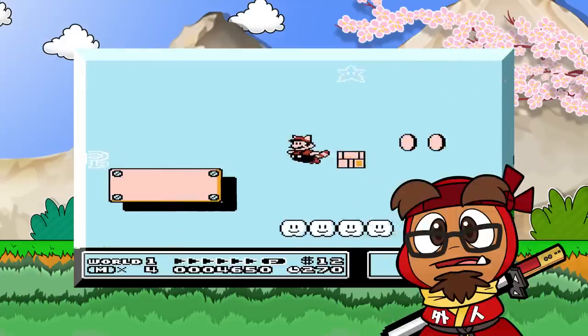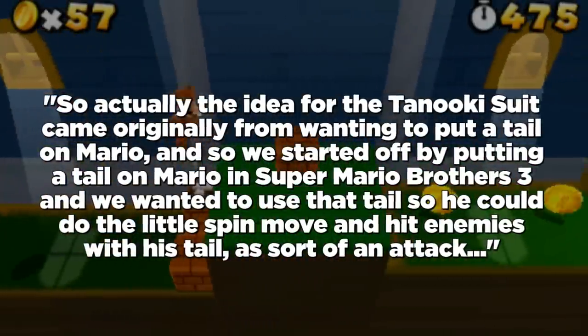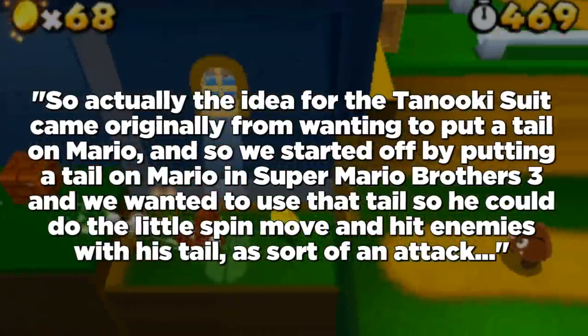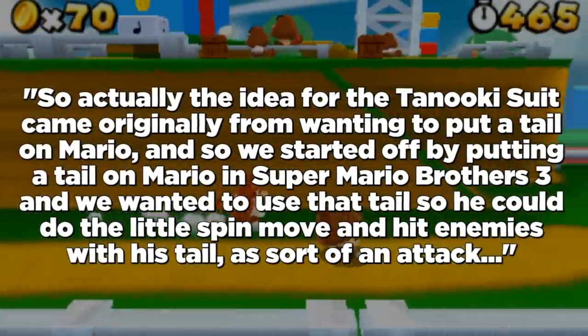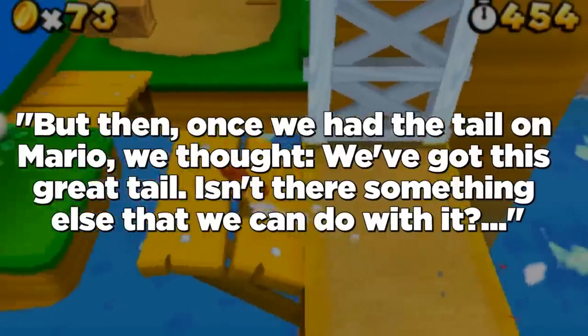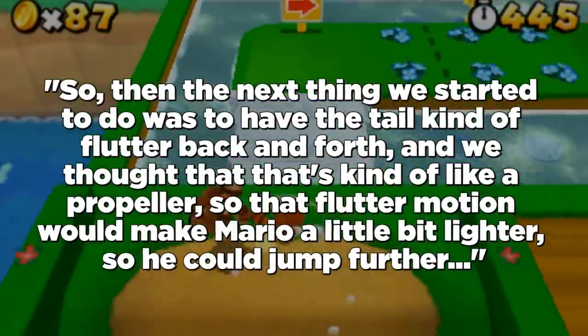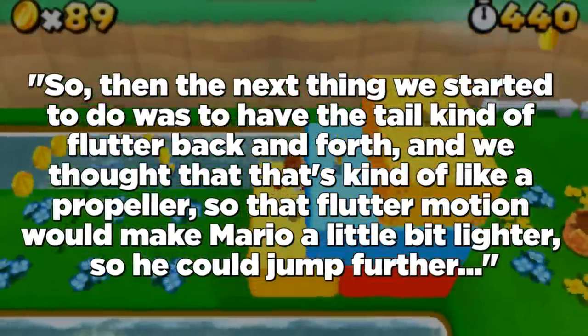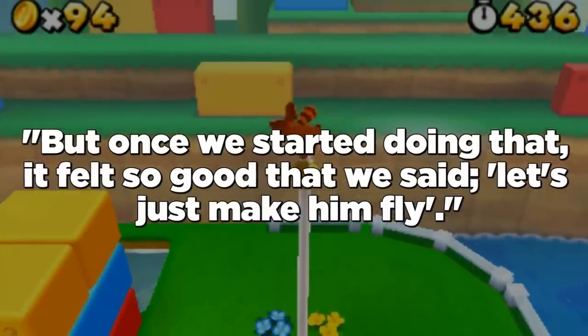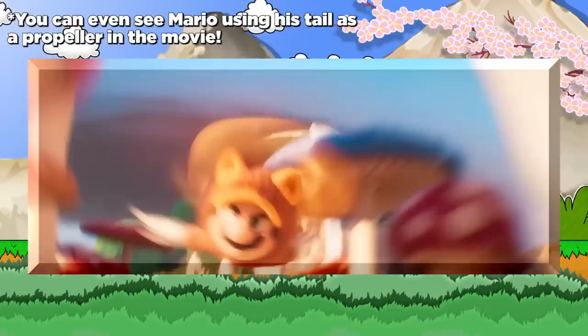We kinda already know that one, and have known for a while. Back in 2011 during E3, Yoshiaki Koizumi and Takashi Tezuka clarified the whole process in designing the Tanuki suit. To cite Tezuka: the idea for the Tanuki suit came originally from wanting to put a tail on Mario in Super Mario Bros. 3, so he could do a spin move and hit enemies with his tail as an attack. But then once they had the tail on Mario, they thought — we've got this great tail, isn't there something else we can do with it? So the tail started to flutter back and forth like a propeller, making Mario lighter so he could jump further, and it felt so good they just made him fly. All that checks out when you look at the old Japanese ads for Mario 3, as Mario is spinning that raccoon tail around and around like Tails from Sonic.